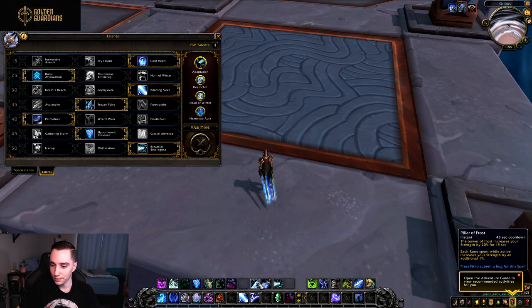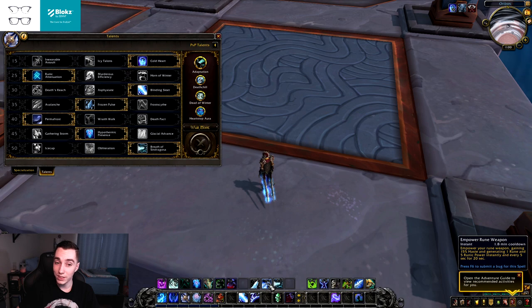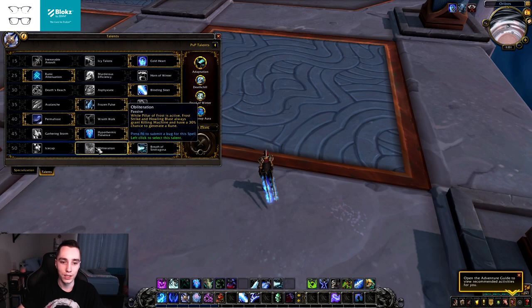I also want to mention: Pillar of Frost initially appeared to change from 15% to 10% Strength in my notes, but it now shows 20% — I'm unsure if they reverted and buffed it. Also, Empower Rune Weapon had its cooldown changed from two minutes to 1.8 minutes. I'm not sure why — Frost DK abilities already desync pretty badly. Cold Heart had a lot of interactions especially with Pillar of Frost, so Inexorable Assault and Icy Talons likely need a slight buff.